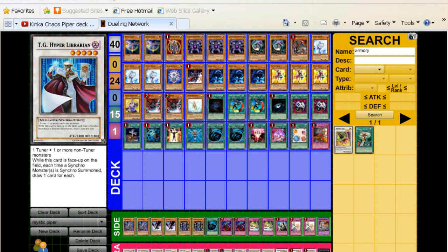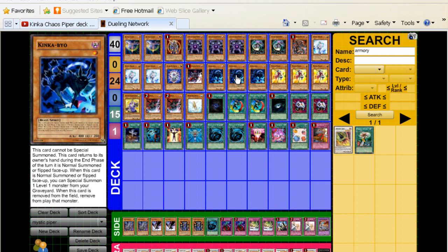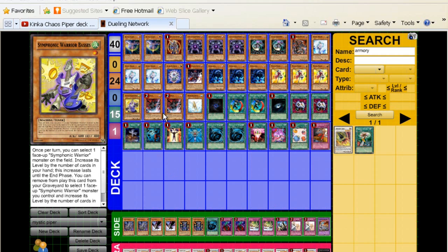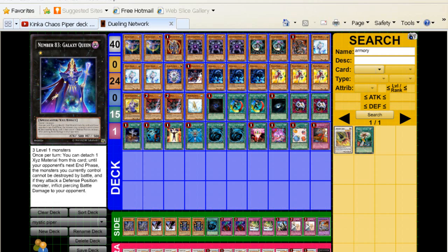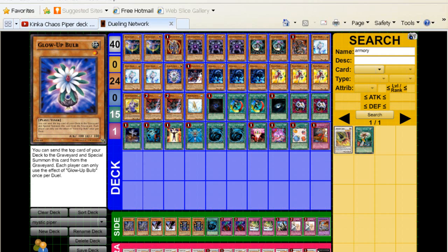Stardust Dragon, Hyper Librarian — just probably going to be the one you go for most. Most of the time when you play Kinka-Byo, you're going to Creature Swap it and maybe take a Thunder King, bring back a level one tuner, and go into your Librarian right there — that's really good. One Trishula — easy to get out with Basses and stuff that limits levels, like Trigodia. And finally, only one Xyz: Number 39 Galaxy Queen. It requires three level ones, which is relatively easy to get in this deck if you've got your Treeborn Frog going — you go Kinka-Byo, bring back Piper or Veiler or Bulb, and get Galaxy Queen.